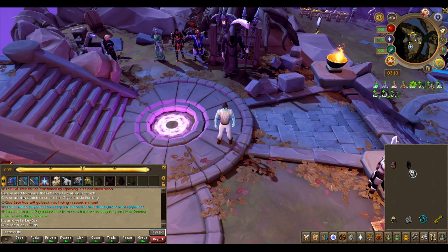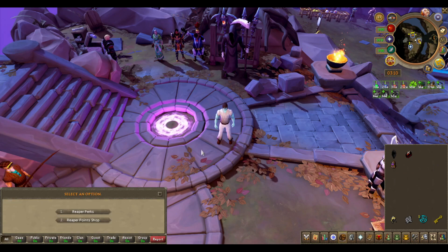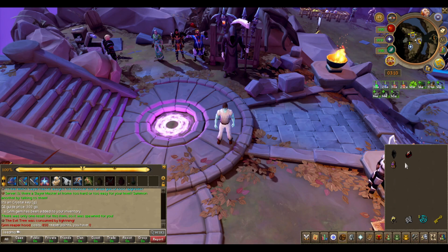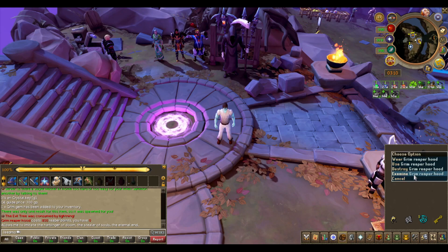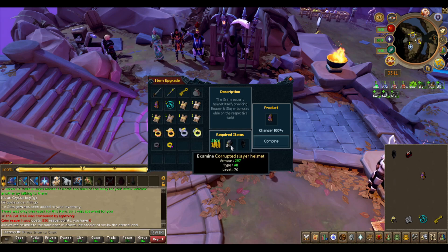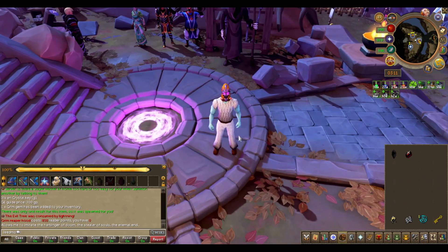The grim reaper hood can be bought from Death — if you have a grim gem you can activate it, talk about reaper tasks, and access his reaper point shop to buy it. This grim reaper hood increases your damage on reaper tasks, similarly to how a slayer mask increases damage on a slayer task — it grants 15% extra damage while killing the monster assigned for your reaper task. The harrow's helmet, combined from a corrupted slayer helmet and a grim reaper hood, grants both bonuses — working for both slayer tasks and reaper tasks simultaneously.